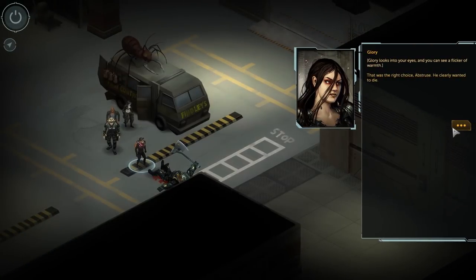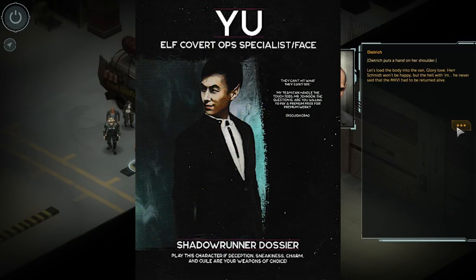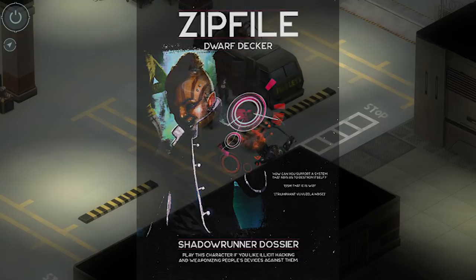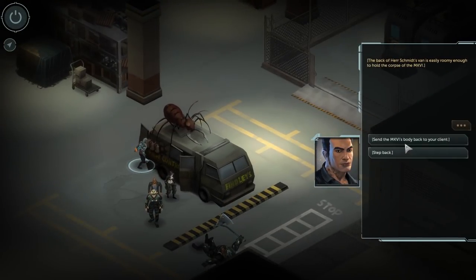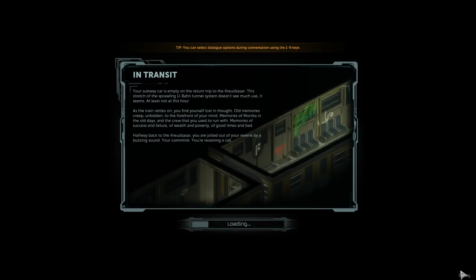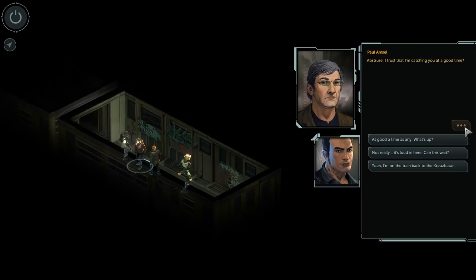Speaking of the four pre-generated characters, they actually look pretty good. I've got Frostburn, the Orc Combat Mage; Yu, the Elf Covert Ops Specialist slash Face; Rude, the Troll Street Samurai; and Zipfile, the Dwarf Decker. These actually look like the least nerfed pre-gens I've seen in Shadowrun for several editions — usually the pre-gens are so under-optimized they're next to useless, but all these characters seem pretty competent in their main area of expertise. The backstories seem a little bit generic for Shadowrun, but it's a beginner box meant for new players, so the cliché of a street samurai with amnesia isn't quite as big a cliché to someone who's first coming to the game.